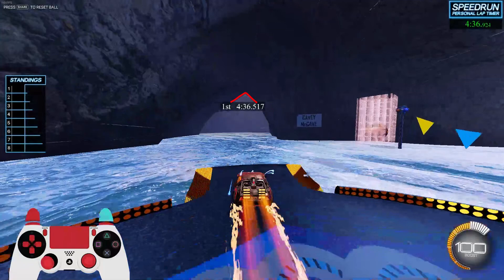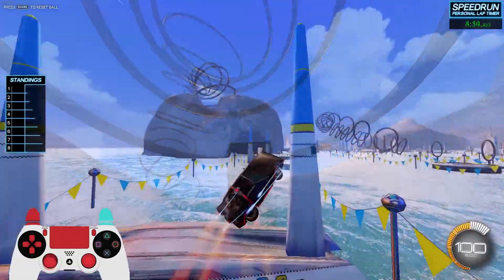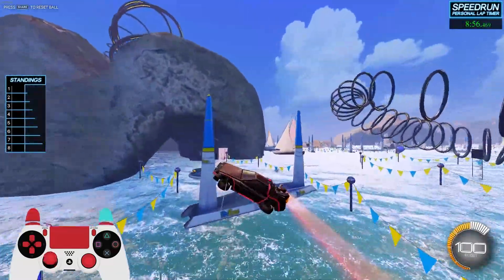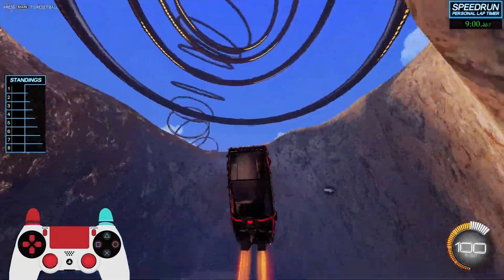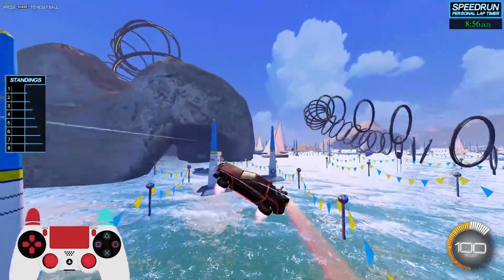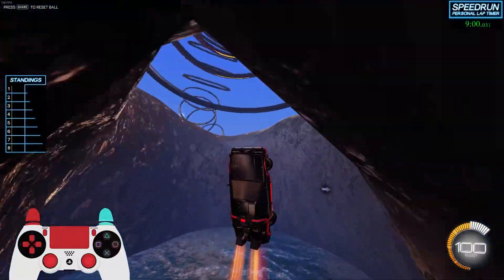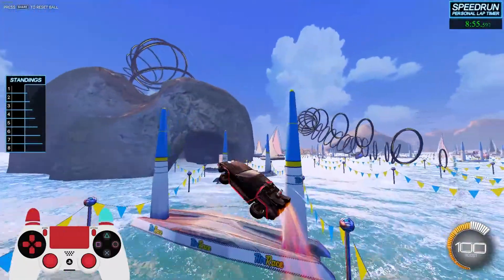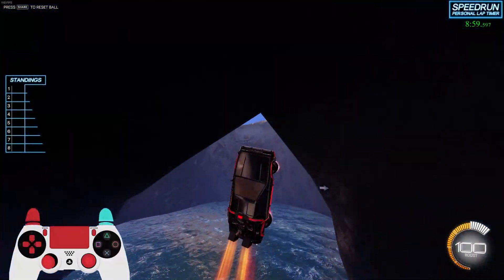From here, you want to be getting as close as you can to the roof of the cave without hitting it. One last important thing to point out here is that when I launch off the ramp, you can see I'm letting go of boost. This is because keeping hold of boost can give you a little bit too much forwards momentum, and you don't want to be fighting against that — you want to be getting upwards momentum as quickly as you can. So letting go of boost can really help with that.